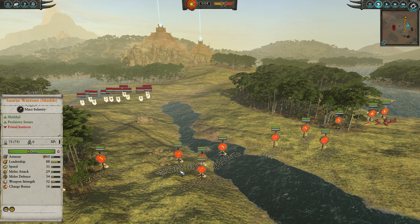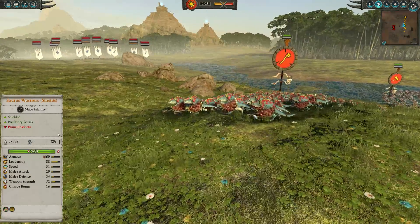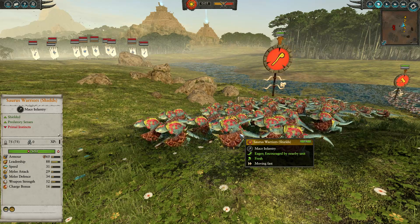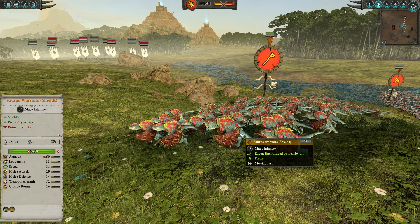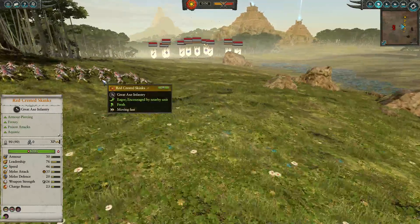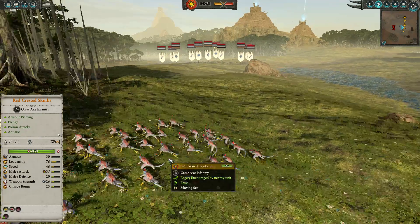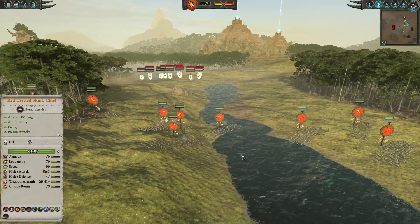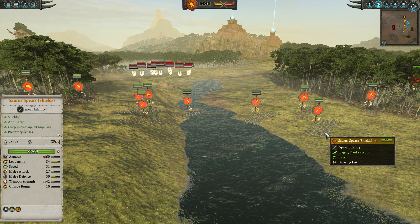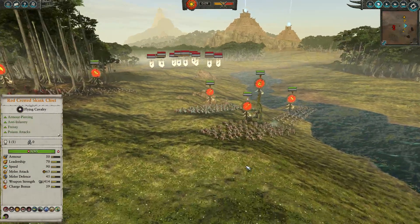In the frontline I've gone for a mixture of Red Crested Skinks and Saurus Warriors with shields. Saurus Warriors I've always done pretty well against High Elves in general - they can tear through spearmen and do decent against elite troops, and the shields help against missiles. The Red Crested Skinks are numerous and can do a bit of hurting on High Elves with their great weapons. Just behind I have a couple of units of Saurus Spears with shields, since High Elves can go very elite with cavalry.